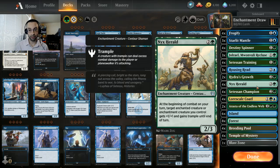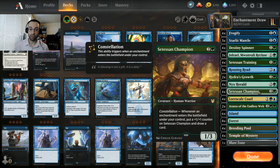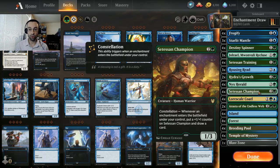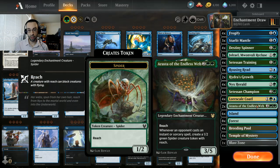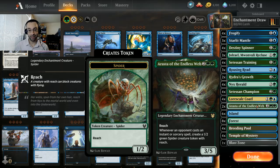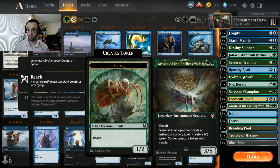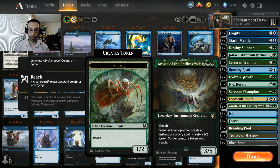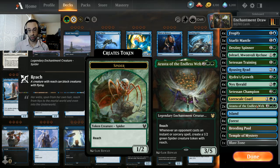Of course all four Setessan Champions - a 1/3 where whenever an enchantment enters the battlefield you get a plus one/plus one counter on the Champion and you draw a card. The Lorescale Coatl is a 2/2 for three - anytime you draw a card you put a plus one/plus one counter on the Coatl. It doesn't care if it's just a regular draw step - you're gonna get a counter. We're pretty low on the curve with mostly two and three drops, but at the top end we have two four-drops: Arasta of the Endless Web, a fantastic 3/5 for four, legendary enchantment creature with reach.